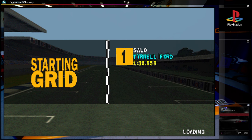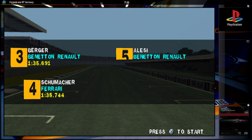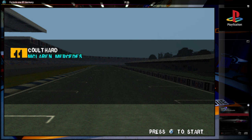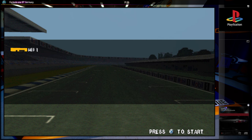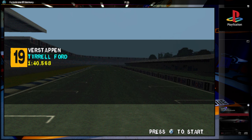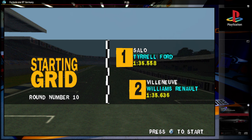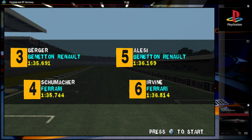Bienvenue au Grand Prix d'Allemagne, dont le départ va être donné dans quelques instants ici à Hockenheim. Ce circuit pose aux écuries la question délicate du réglage des voitures : l'appui sur les ailerons doit être faible de façon à offrir une moindre résistance dans les lignes droites, car les voitures peuvent atteindre 330 km/h. D'autre part, il faut trouver un compromis pour le Stadium et les chicanes qui se négocient à basse vitesse. La saison dernière, Gerhard Berger a raté de très peu la victoire à la suite d'un problème de moteur. Tout porte donc à croire qu'il fera le maximum pour se rattraper cette année. Je ne sais pas de quand datent les commentaires, mais je crois que les classements s'arrêtent à mi-saison, donc peut-être après ce Grand Prix. En tout cas Jean-Louis Moncet a bien deviné.